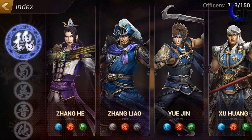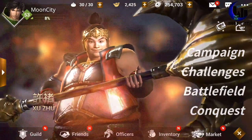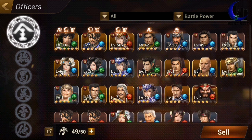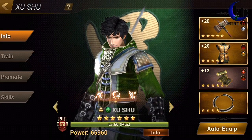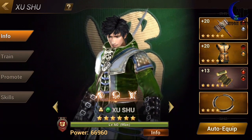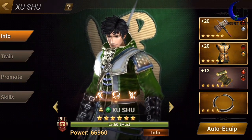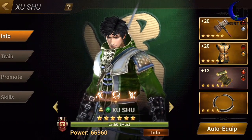Now my guys — unfortunately, I learned this too late. If you look, my main officer is maxed out. He's a gold background. Unfortunately, he's a natural 4-star, which means he is not the strongest by far.